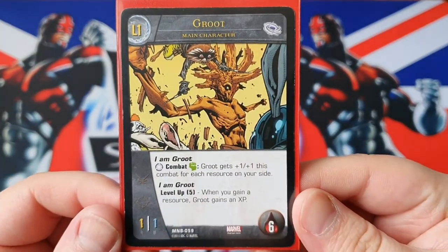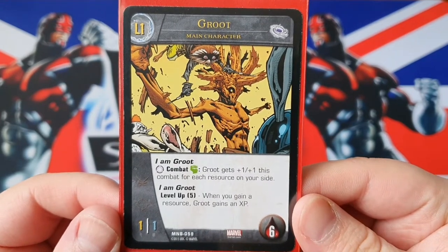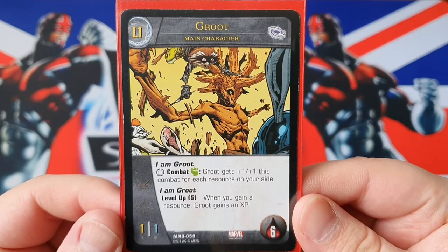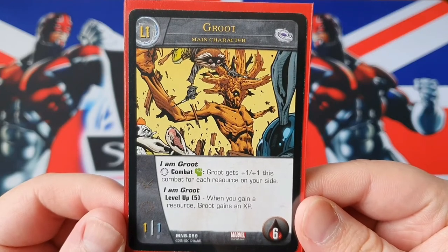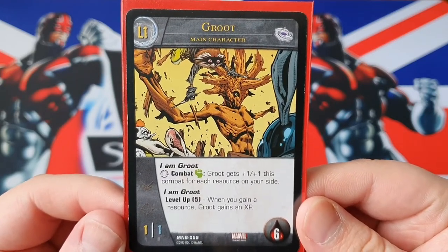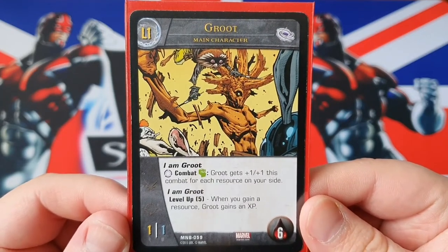He's a 1-1, 6 health, Guardian of the Galaxy. He has the keyword 'I am Groot' — any turn combat green, Groot gets plus 1 plus 1 this combat for each resource on your side. So he gets better as the game goes on. Level up: 'I am Groot' requires 5 experience. When you gain a resource, Groot gains an XP. So around 5 turns.